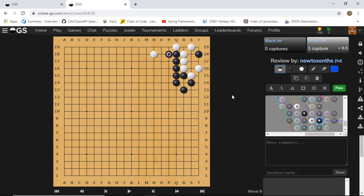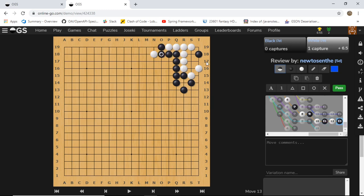Now this is not a sente anymore because we can just play elsewhere. When white takes, I can just turn and there's no problem for black whatsoever. When white tries to connect, I can just block this connection - white is still dead inside for the same reason.